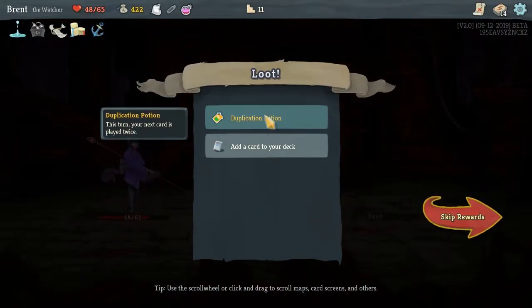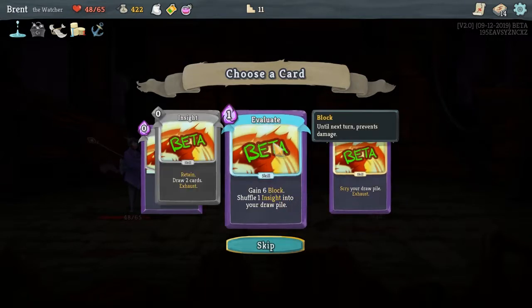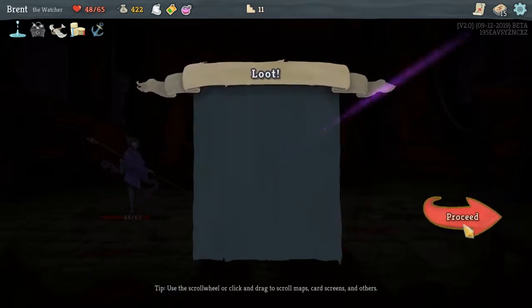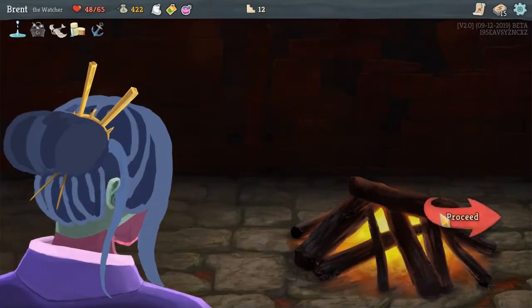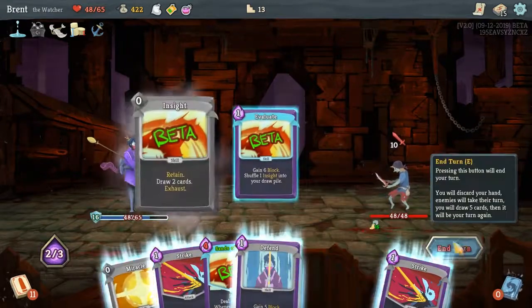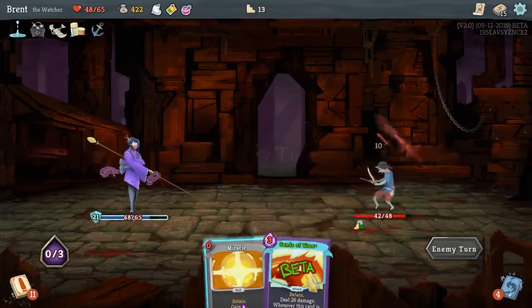Another Sands of Time — I want to make this a retain deck. A new potion, the Duplicate Potion: this turn the next card you play is played twice. Scry lets you look at the top X cards of your draw pile and discard any of them. I think I'm gonna go Evaluate — a little bit of extra draw helps us switch between stances a little better. And let's upgrade our other Sands of Time.